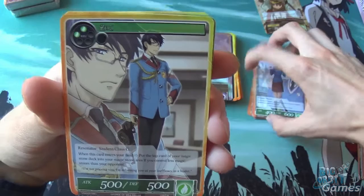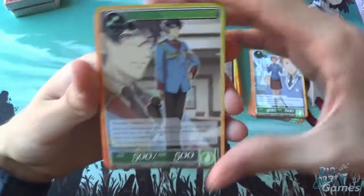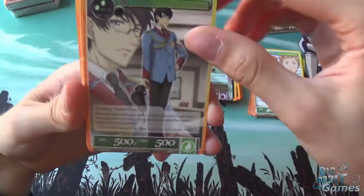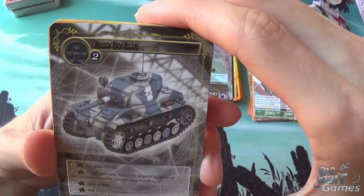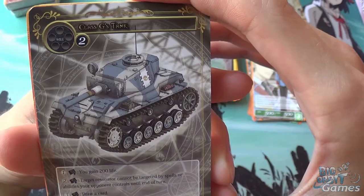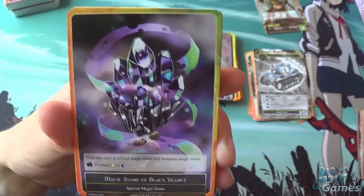Zeri — when this card enters your field, put the top card of your magic stone deck into your magic stone area if you control less magic stones than your opponent. This only really works if you're going the turn after your opponent or your opponent has some kind of ramp. Class G's Tank — you may pay 1 and rest it and you gain 200 life; pay 2 and rest it to make target resonator untargetable by your opponent until end of turn; pay 3 and rest it to draw a card; or pay 4 and rest it to rest target J-Resonator.